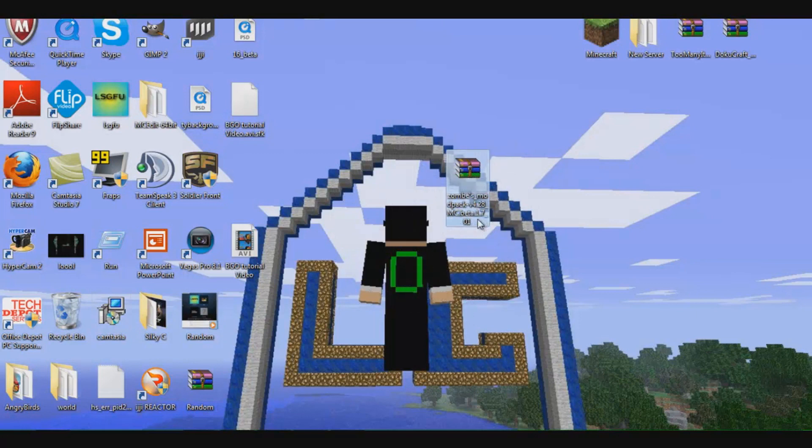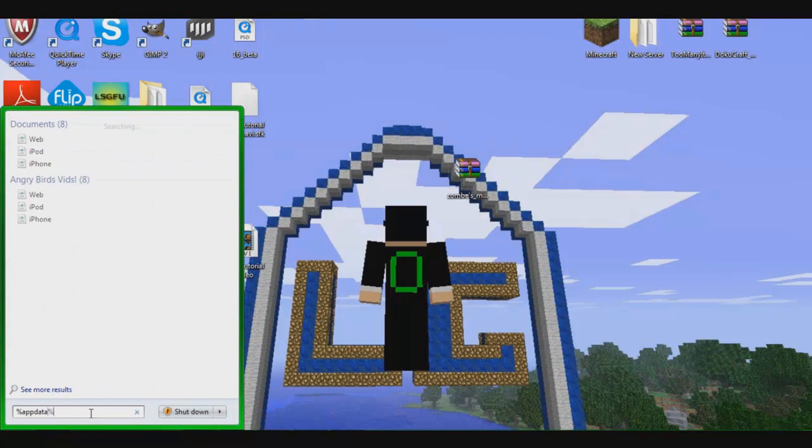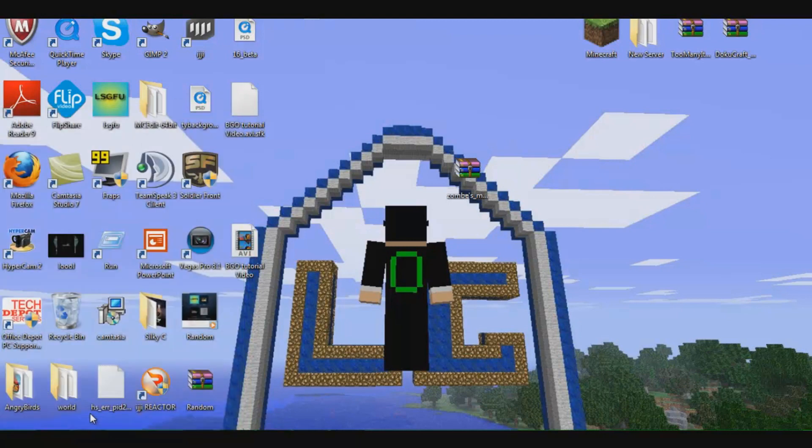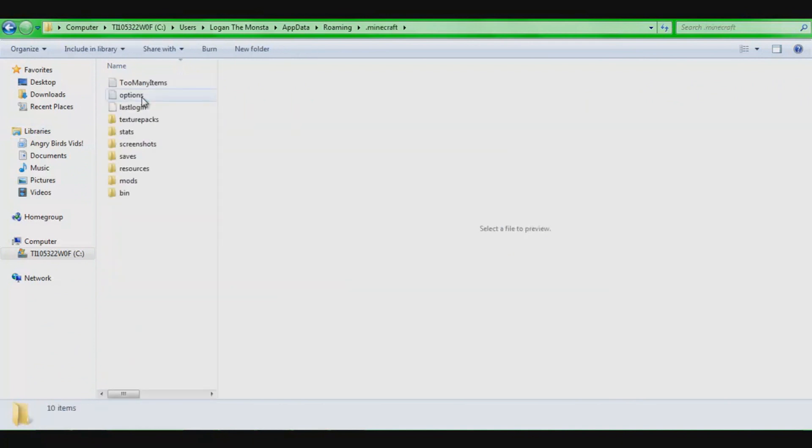Bring it to your desktop, leave it right there. Now go to your search area and put in %appdata% — put in the percent sign, appdata, percent. Press enter. And you will see .minecraft — double click .minecraft.